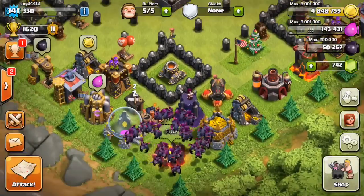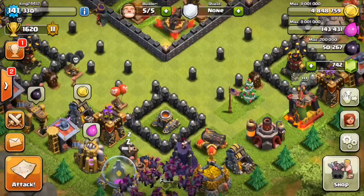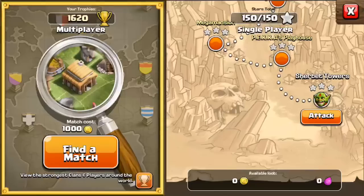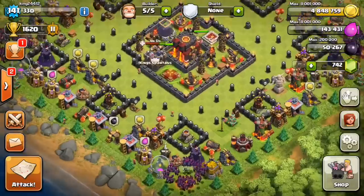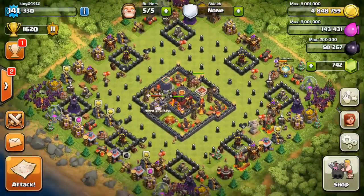The second option would be putting all the loot in one corner, then putting the Teslas and everything else around it, with a tunnel behind that and just one wall around it, and seeing if that'll win. Go ahead and tell me 'one' for the base currently on screen or 'two' to design a new one in the comments below.